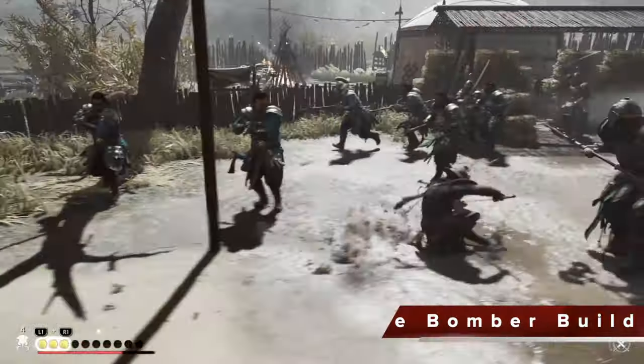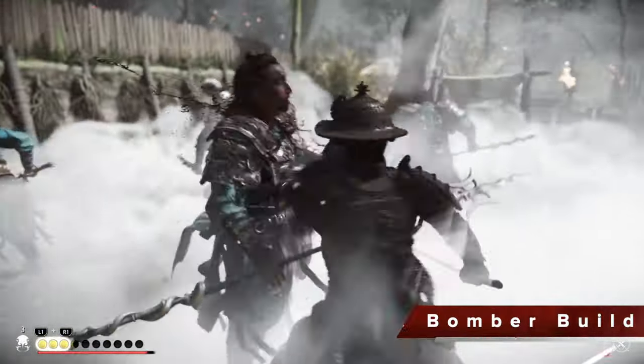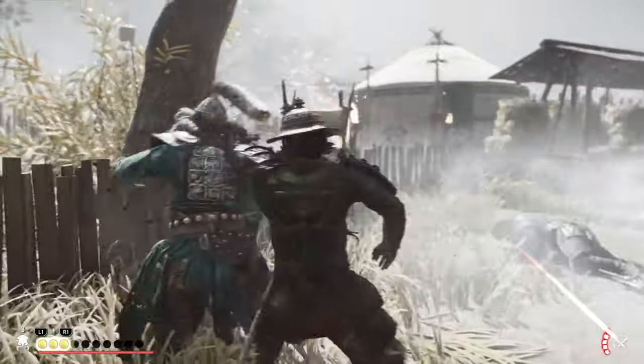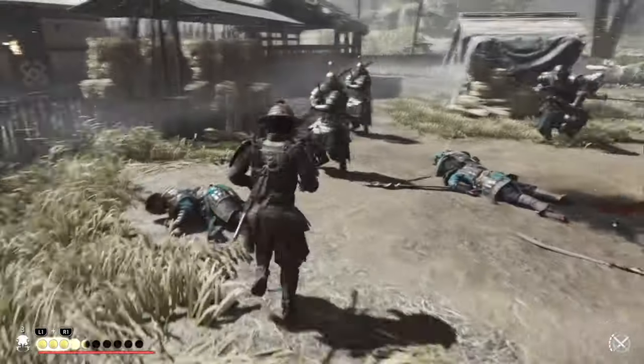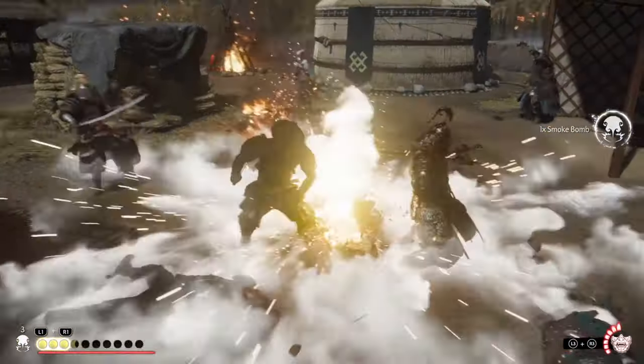The first build with this armor is what I call the Bomber build. With this one, you're going to take advantage of your ability to have infinite bombs, and at the same time you'll be building a massive amount of resolve off assassination from bombs, and you're going to use that for Thunderous Heavenly Strike. This build — nasty.